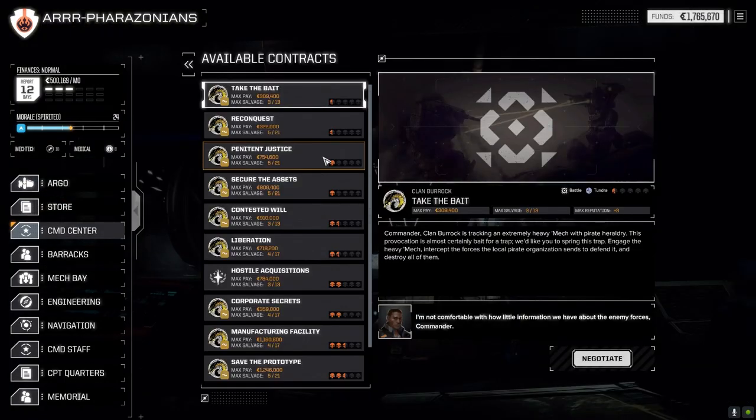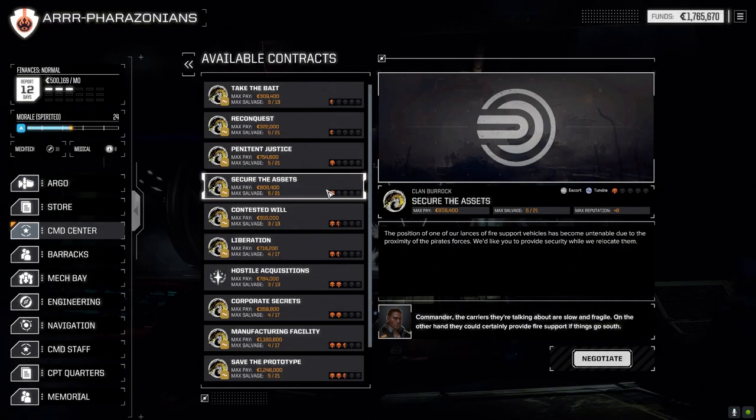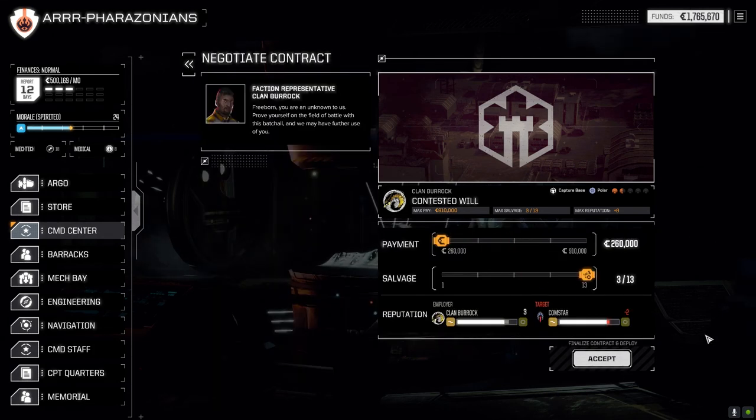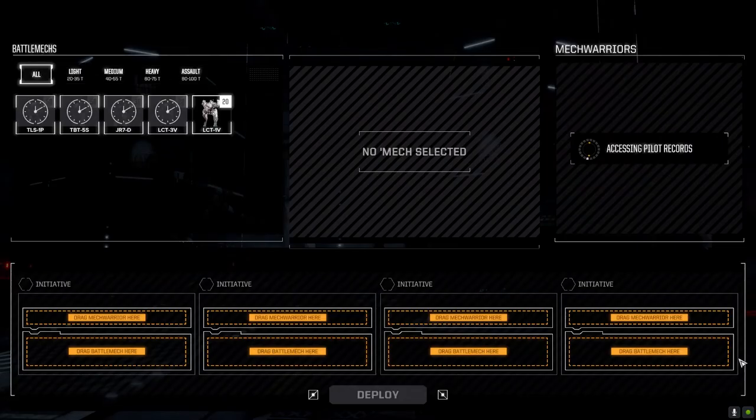Let's have a quick look — I didn't think that mission was going to be that quick. There are some good escort missions; there's a contested will, a capture base, and this is a Comstar mission. Alright, let's try this one — it's only 313 but let's go for it.